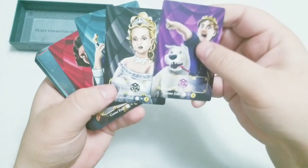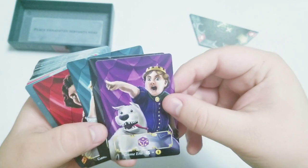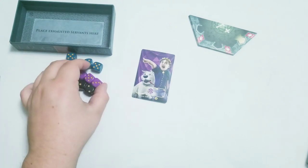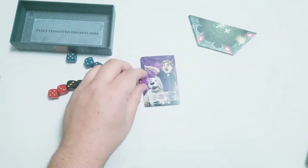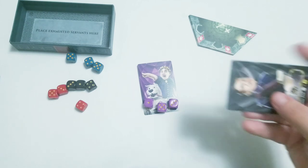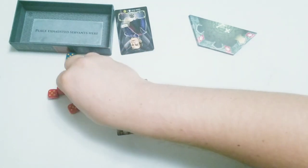These first four are your player cards. They have a female side and a male side. The artwork — I love this artwork; it's goofy, it reminds me of Willy Wonka. At the beginning of the game, everybody chooses who they're playing. You just take your dice — there's a nice little spot for them on the bottom. You set them up, and it doesn't matter what face they're on because you haven't even started the game yet.